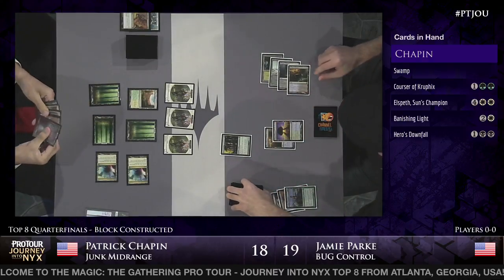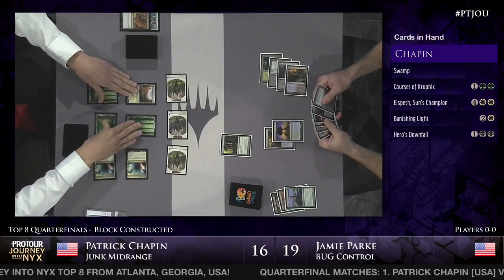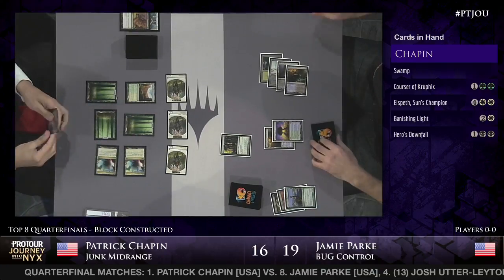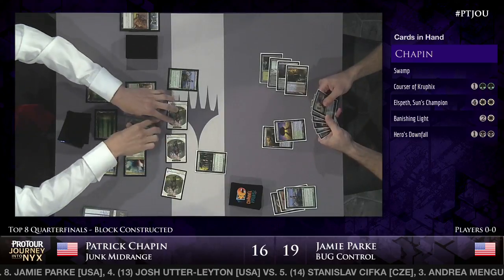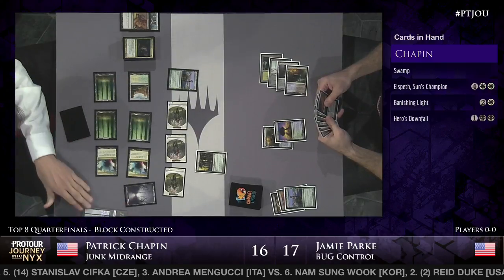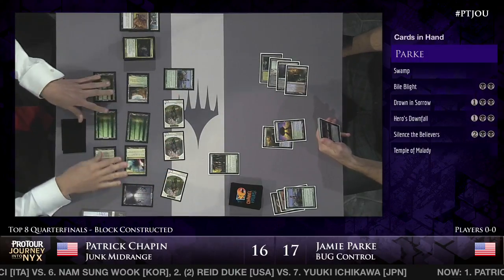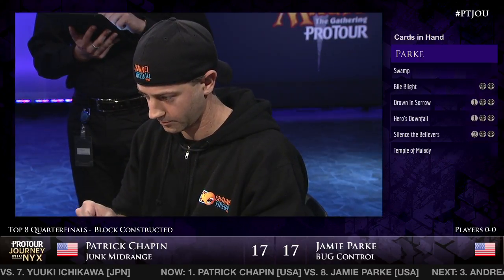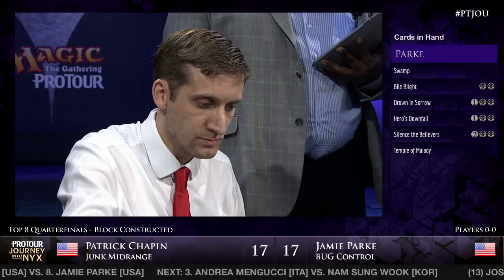That's interesting from Jamie Park's side - do you assume Chapin has another one? Chapin knows that Kiora is on the way. The fact that you know your opponent knows the same information you do can be extremely relevant. You can't assume Patrick's just using an answer to your Courser with no way to threaten Kiora. Nice follow-up here for Patrick Chapin: his own Courser of Kruphix. 17 to 17, and a land evens things up at 17 apiece. Patrick relevantly missing on his Courser of Kruphix - whether or not a land is on top of your deck when Courser is on the battlefield can dictate the flow of the entire game.